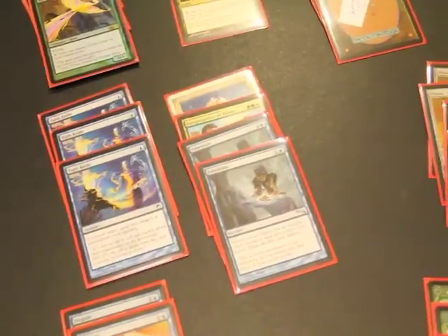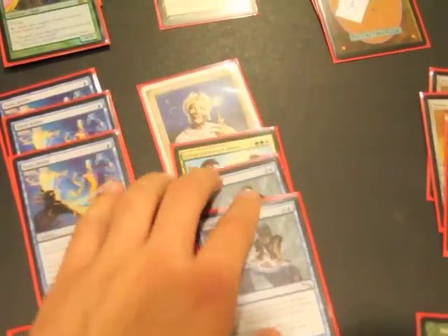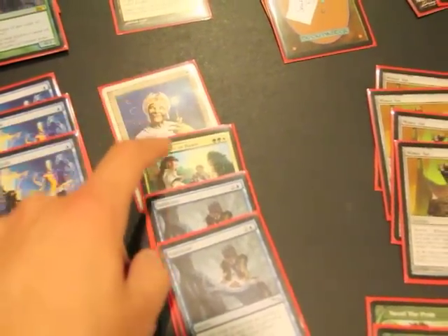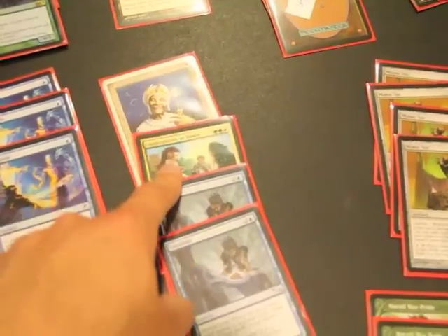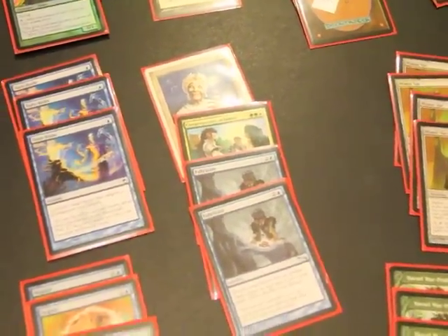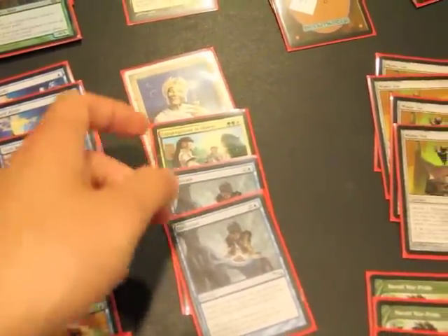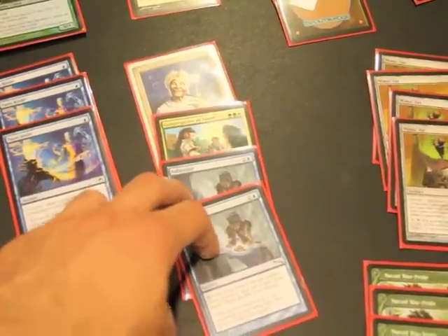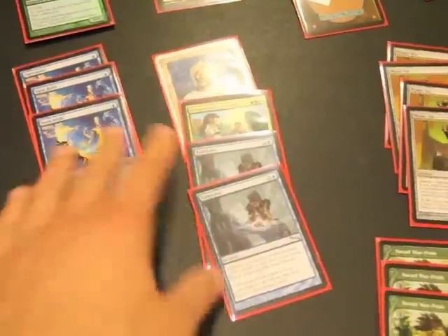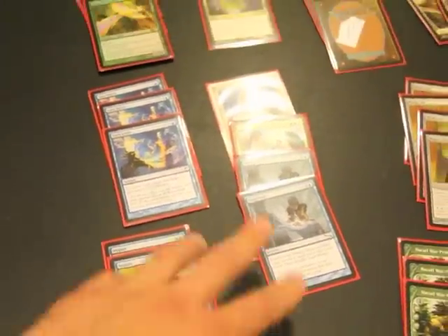For tutoring, because you need to really get the Sundial out by turn three or four at latest, I put in one Enlightened Tutor, one Congregation at Dawn, and two Fabricates. What I'd rather have is two Enlightened Tutors and either two Congregation at Dawn, or a Congregation at Dawn and an Elspeth/Alara's Call for tutoring. But for now this is more expensive and Fabricates are kind of covering for the Enlightened Tutor. I'm still playtesting, but I'm letting you know what I'd like in here in the future.